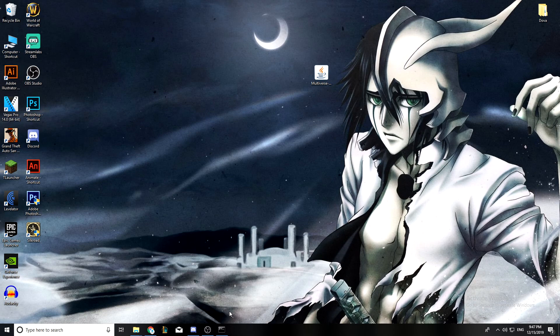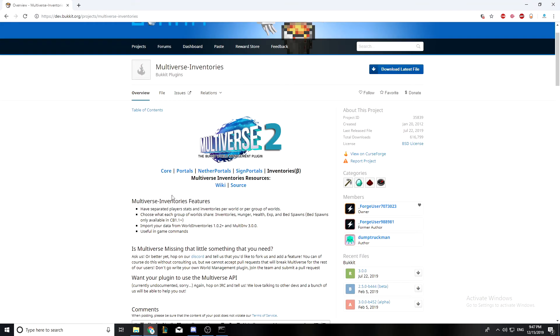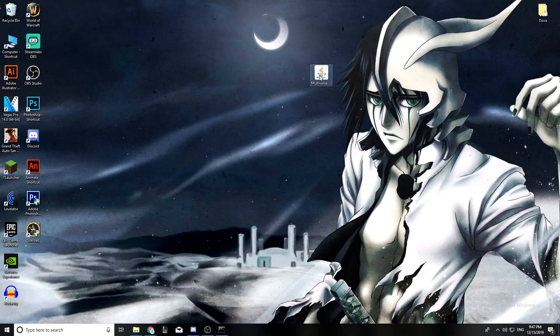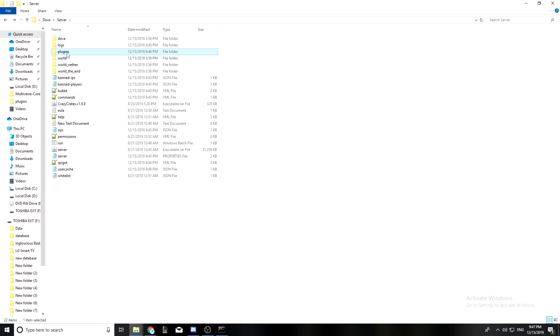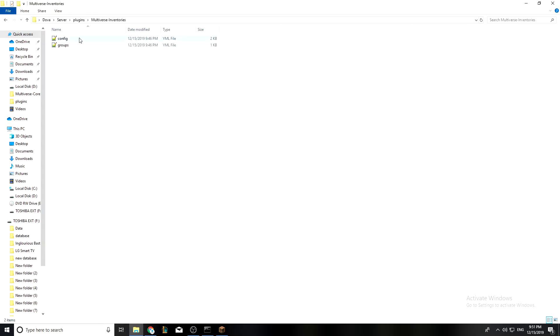This is the Multiverse Inventories plugin and it's really easy to install. All you have to do is click on it and it will start installing, but I already have it downloaded here on the desktop. You just copy it, go to your server, paste it in the plugins folder, and then start up your server. Once you start it up, you'll get the Multiverse Inventories file.